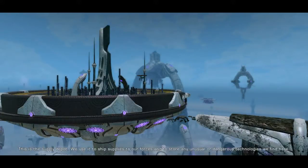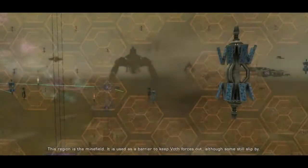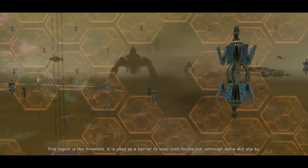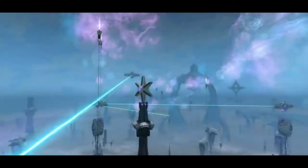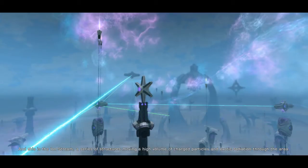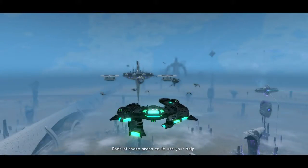This is the supply depot. We use it to ship supplies to our forces and to store any unusual or dangerous technologies we find here. This region is the minefield — it is used as a barrier to keep Vaath forces out, although some still slip by. And this is the Ion Stream, a series of structures moving a high volume of charged particles and exotic radiation through the area. Each of these areas could use your help. Good luck.